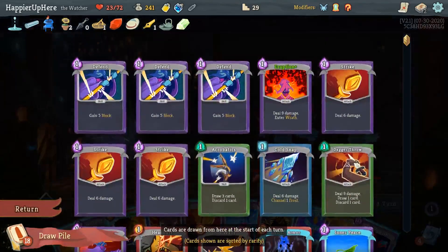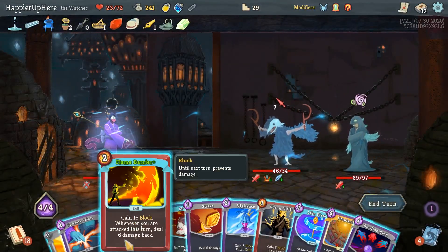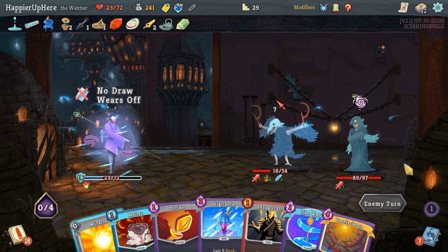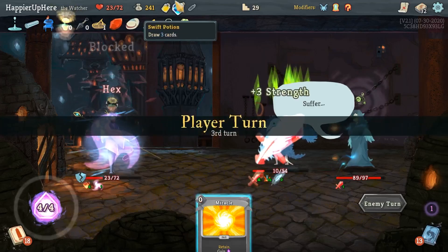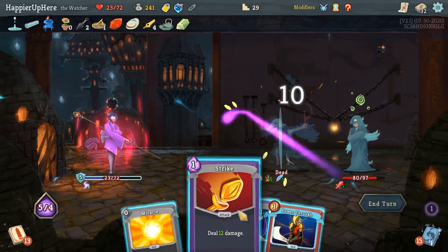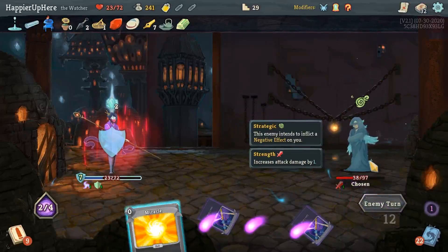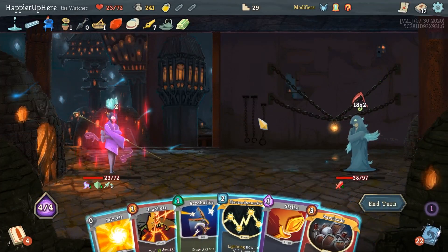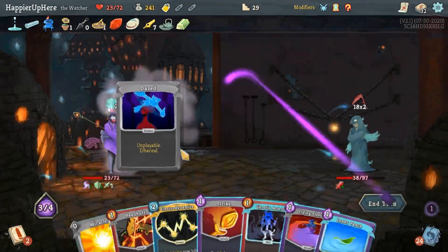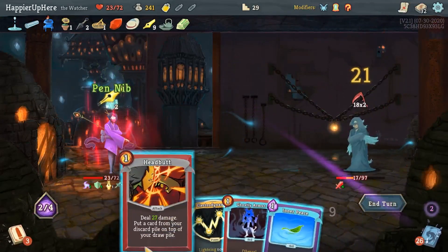Seven incoming - let me see what Battle Trance gives me. Anything I want to Omniscience? Electrodynamics might not really help in this particular fight. Flame Barrier, Pressure Points, and Bowling Bash. I'm going to be hexed - should have drunk the Bottled Miracle there. Eruption, Iron Wave - that's exactly enough - and then Strike. I'll drink the Swift Potion just to kill this guy fairly quickly. Not the best hand but I'm close. Let's do Acrobatics, put the Barricade back. Miracle, Flying Sleeves, Strike - that's enough.